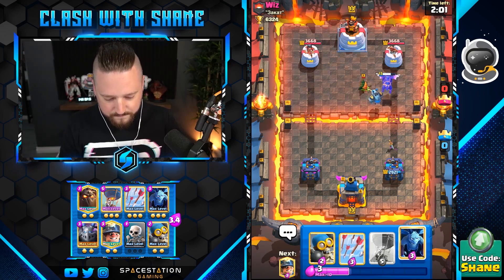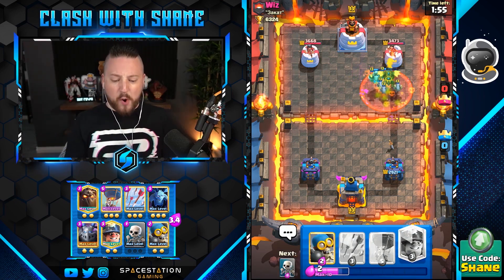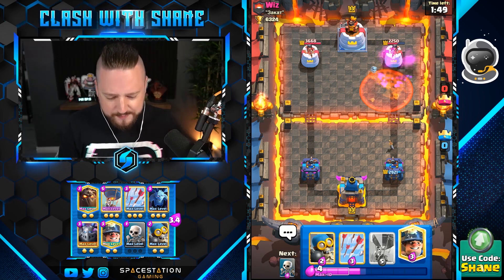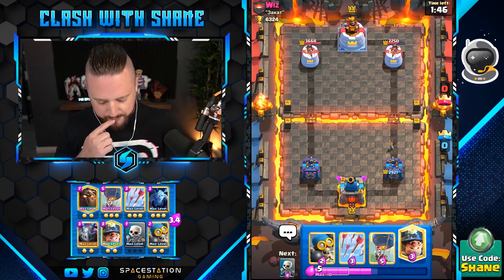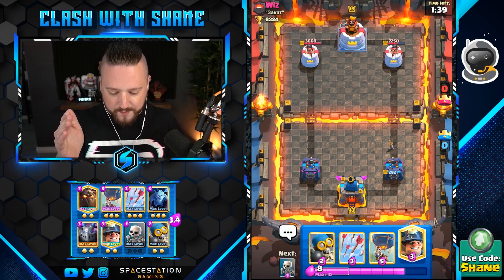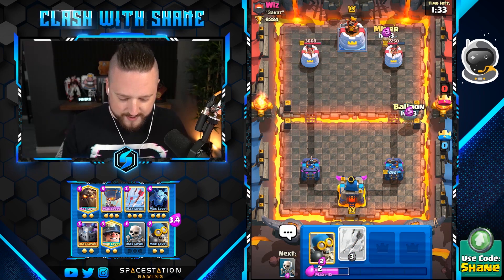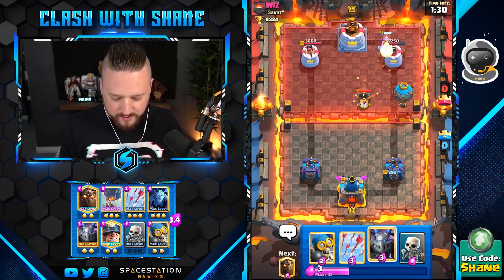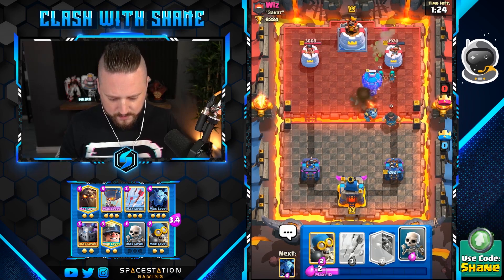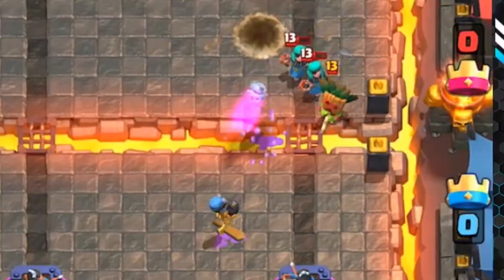Let's go boys! If I go — oh, he's got poison spell, that's crazy. We get some respectable tower damages in the process, but what we don't do is stuff. If I go miner balloon here, he's got rascals in hand which you can arrows down, but he'll probably go the mortar as well right? Let's try it out — he's gonna go mortar in the middle. I should have gone arrows, guys. Boom, let's go! One bomber throw — boom.